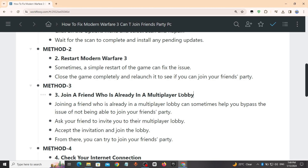Method 3: Join a friend who is already in a multiplayer lobby. Joining a friend who is already in a multiplayer lobby can sometimes help you bypass the issue of not being able to join your friend's party. Ask your friend to invite you to their multiplayer lobby, accept the invitation, and join the lobby from there. You can then try to join your friend's party.